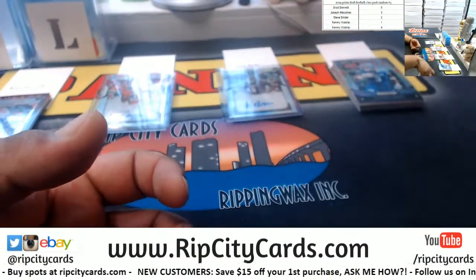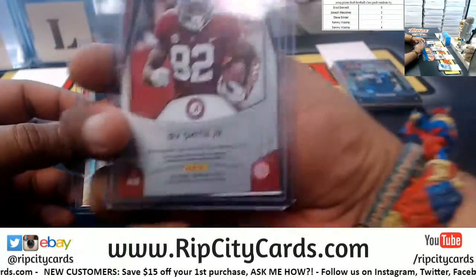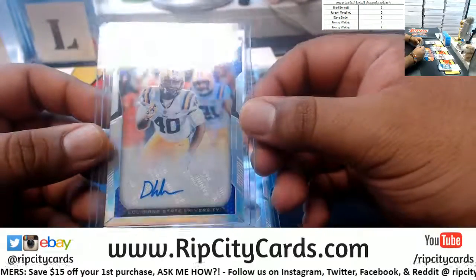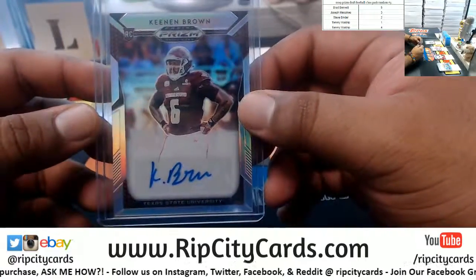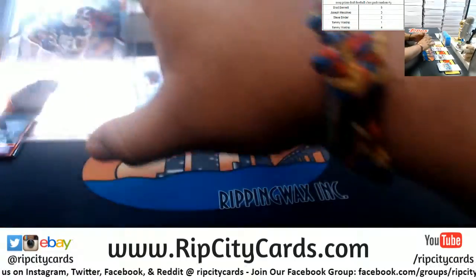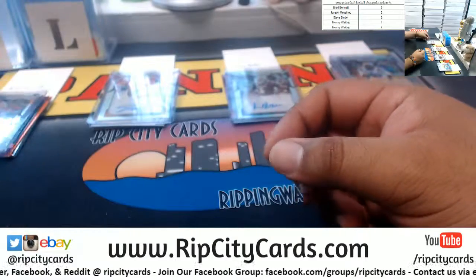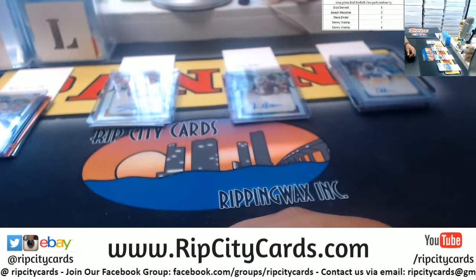Let's recap the hits: for Tommy, autographs are Irv Smith Jr. numbered 23 or 25, and Devin White. For Steve, autograph is Kenan Brown. For JMesh, Bryce Love. And for Brad, Jordan Scarlett. That's gonna do it for the break — thank you everybody, we'll get it out.